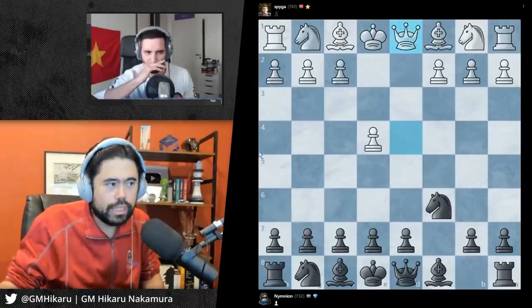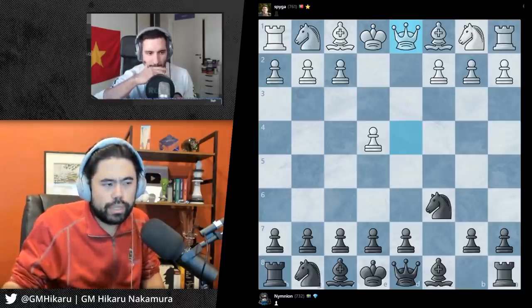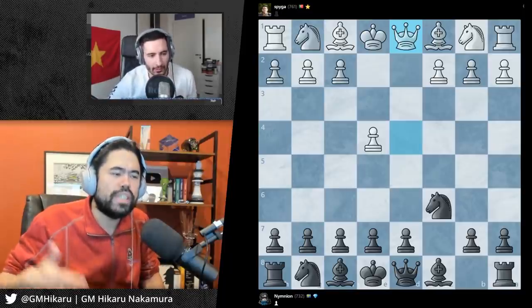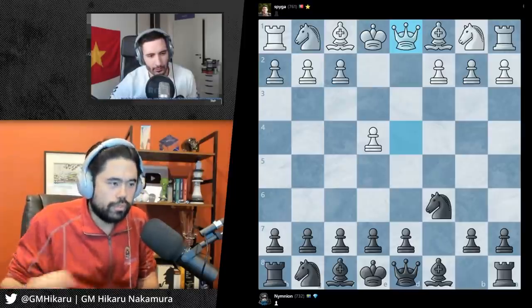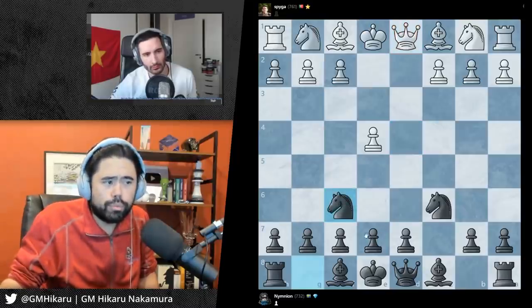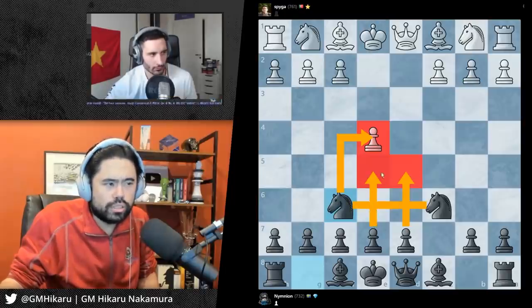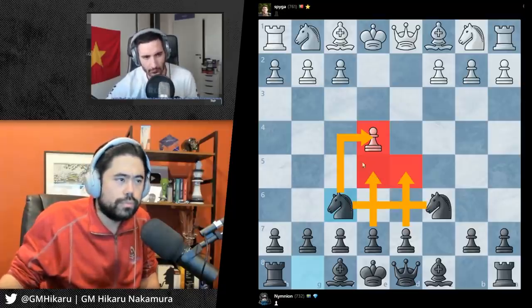I'll move my queen back. Now there are many good moves here, but what is one of the first things you want to do in terms of developing? I'm thinking maybe I want to bring the knight out or bring a center pawn out. Bringing the knight out generally, you want to bring the knights out early before you bring the bishops out, because the knights attack the pawns and help control the center squares.